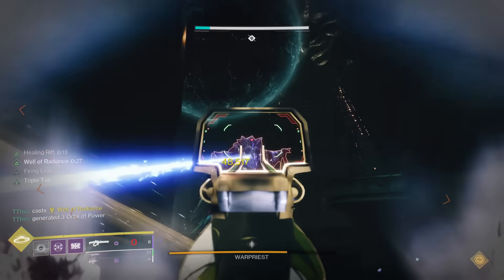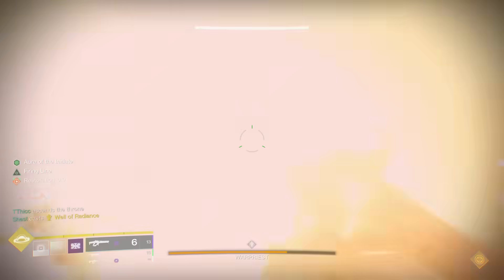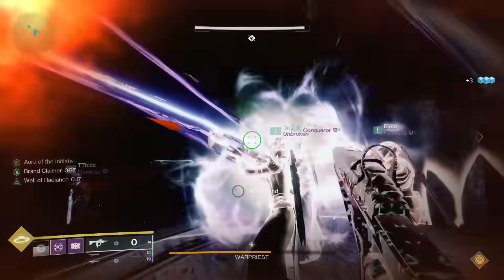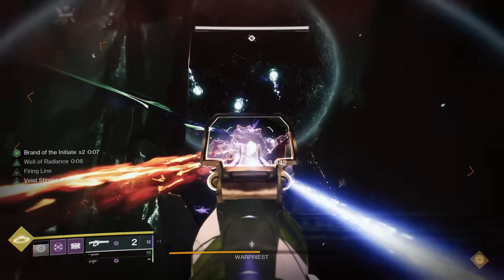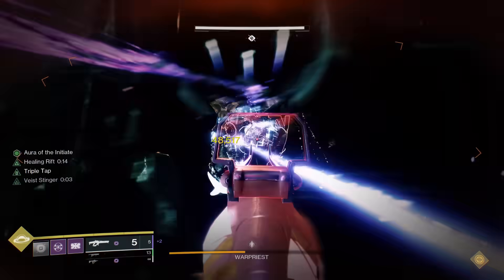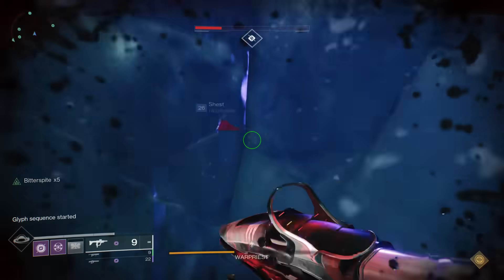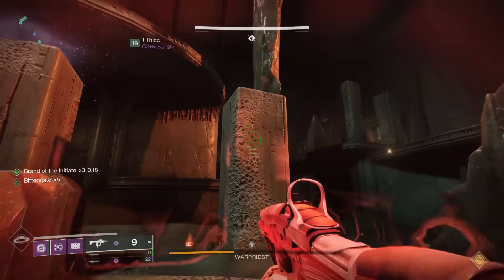When you steal the buff, another Taken Knight spawns. Someone has to peel away and kill that second Taken Knight, get another Brand Claimer, go back to the middle, and steal the buff at the last second again, giving you a third extension — which is why you see Brand of the Initiate x3 initially. Something very important: the second the first Taken Knight is killed and someone picks up the Brand Claimer, they need to call that out immediately so someone else peels away to find the new Taken Knight. If you don't do it at that moment, those 10 seconds will run out before you can claim the buff.